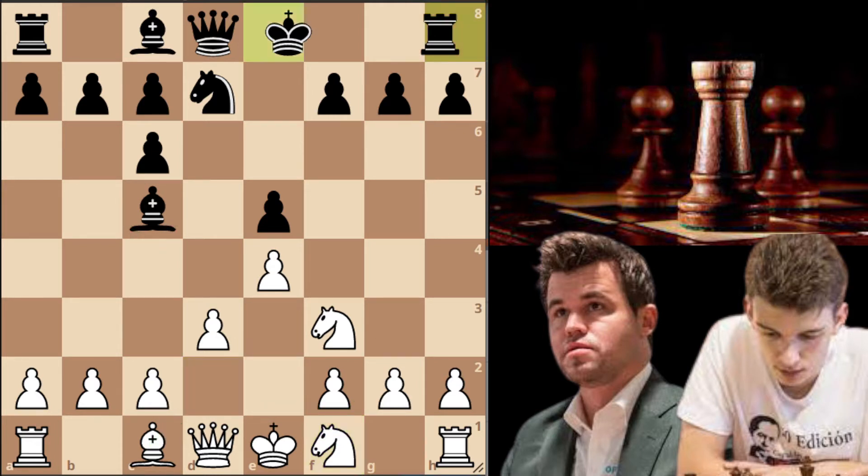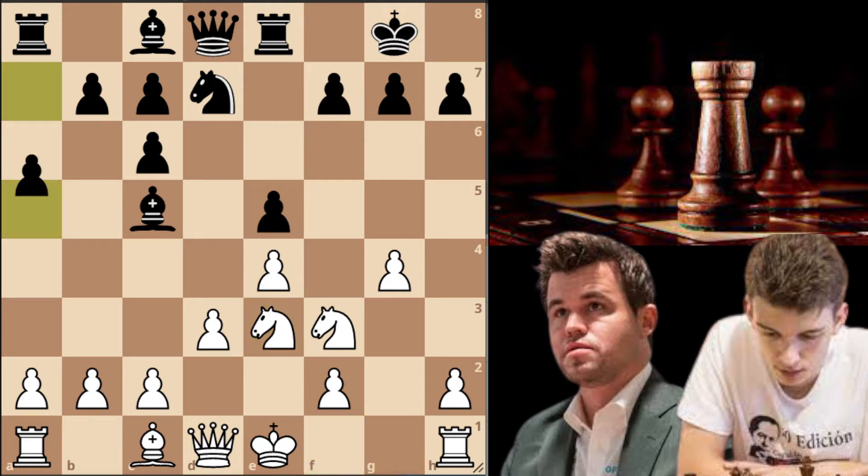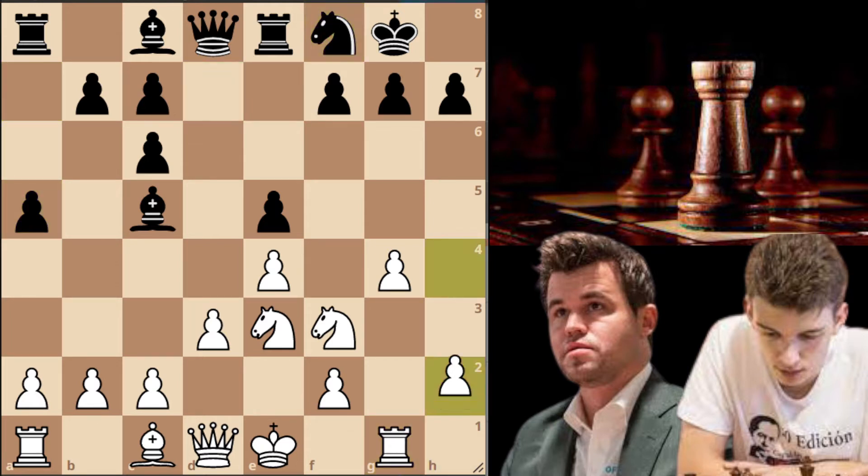Duda goes short castle and here Magnus decides to go all in for the attack with g4. This is actually very risky because now the white king doesn't feel that safe anymore. Rook to e8 by Duda and knight to e3. a5 trying to expand on the queenside in case white decides to go for long castle, and rook to g1. Knight back to f8 and now h4.